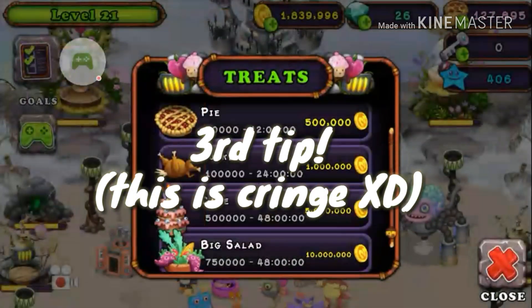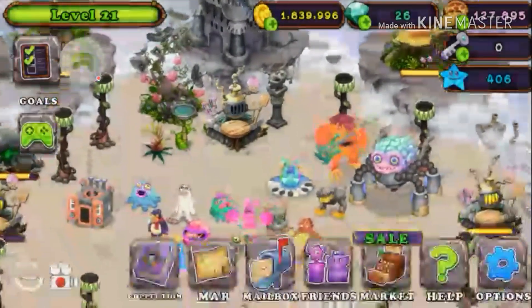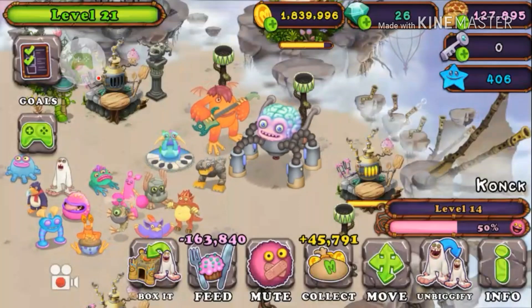My third tip is to bake the turkey or above. The reason is that it gives you a hundred thousand coins, and that is a lot for feeding your monsters, especially when you're trying to get your monster close to level 15.